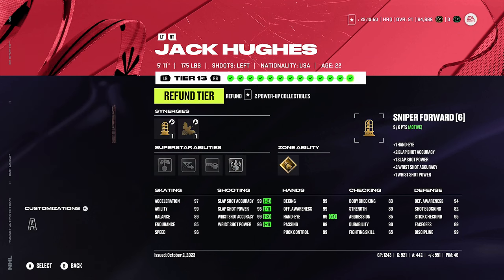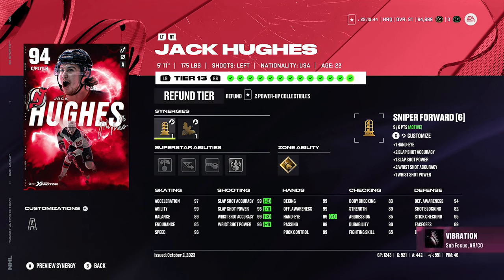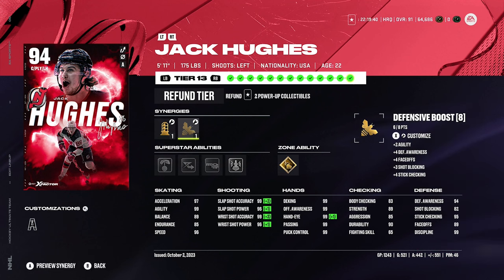Gold Born Leader and silver Unstoppable Force on Hischier — Born Leader is such a good one to have active, really nice boost to faceoffs. Then we got Jack Hughes X-Factor. Hopefully Jack Hughes can get an upgrade soon; it's been a little while. I understand why he hasn't gotten one recently — he hasn't played absurdly well. I got gold Wheels and silver Unstoppable Force on him, 96 speed and 97 acceleration, which is very very good.